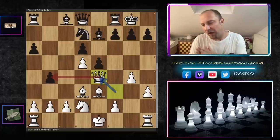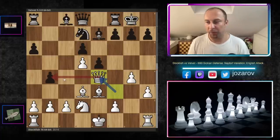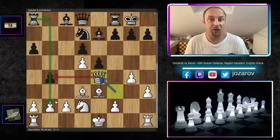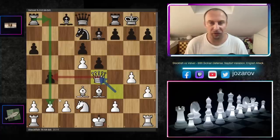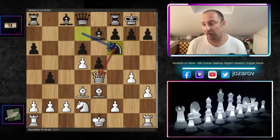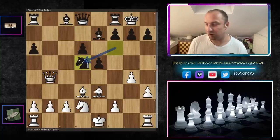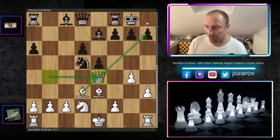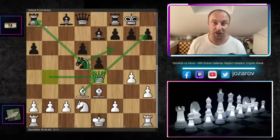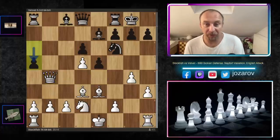In opposite-side attack games, we should not count pawns too carefully because sometimes you allow your opponent to pick up a pawn, then open the b-file with Rb8 and get great attacking chances. Stockfish played Nf6, attacking the queen, and the queen took the pawn on b4. Now you can't take on d5 because Qe4 is an immediate checkmate threat on h7 and attacks the knight — you'd have to step back, but then the rook on a8 hangs. So Velvet played a5.